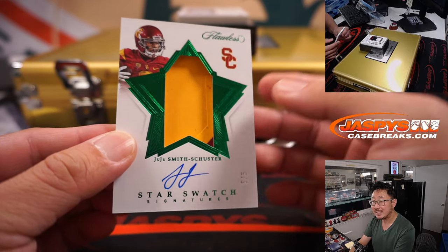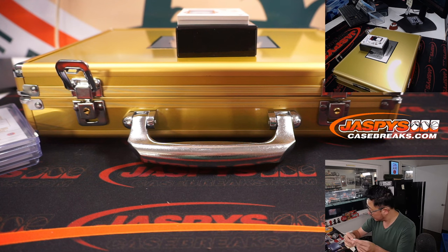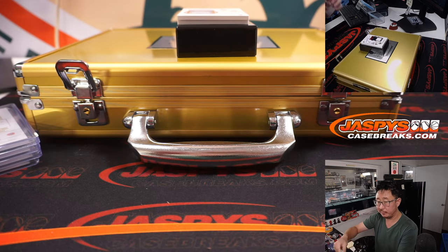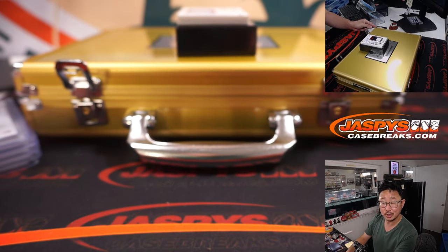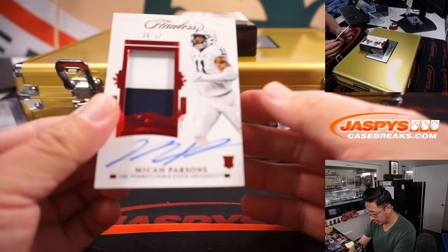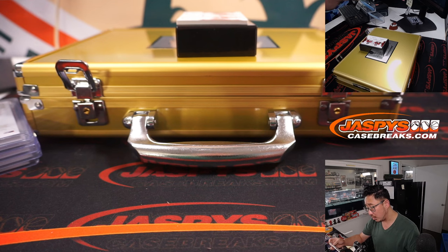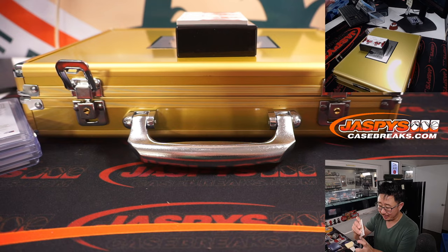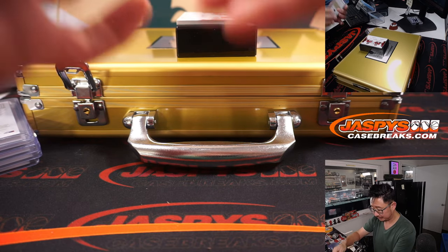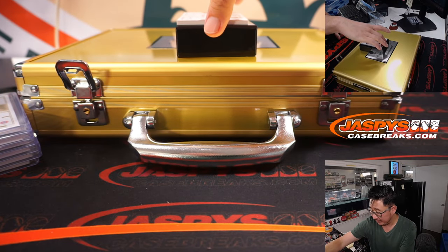A little bit of that USC maroon peeking out there in the bottom right. Is this going to fit into a 180 top loader? It is — it's a perfect fit. So someone's getting a train whistle. Two-color jersey and autograph, Micah Parsons, 8 out of 15. Nice — he's pretty good too. And a dual auto coming up. Wow, these hits have just been marinating inside this case.